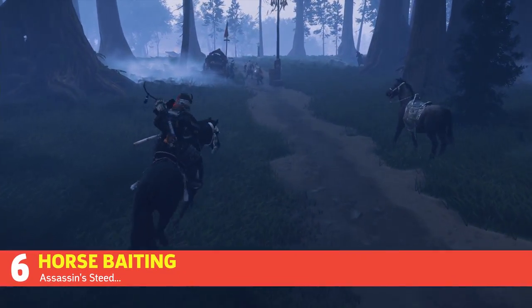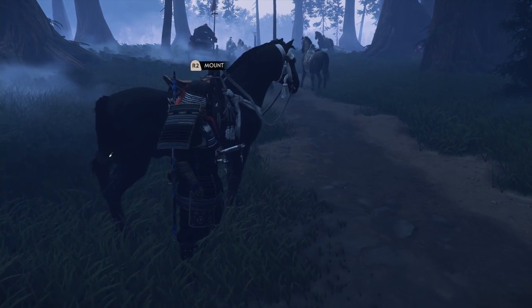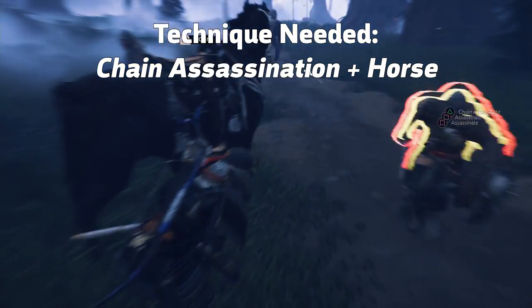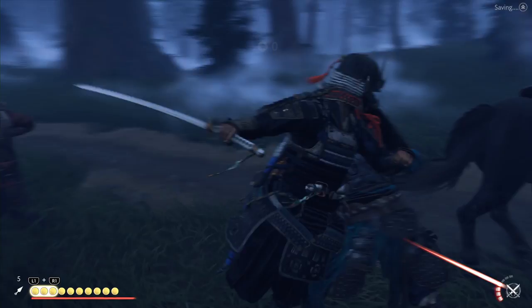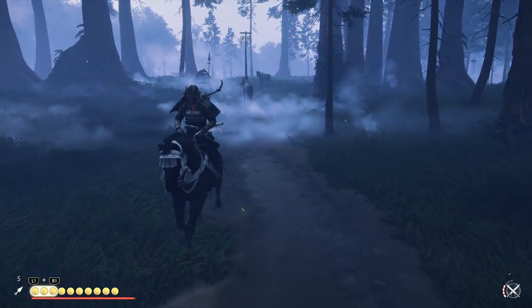It's possible to do a neat trick with your horse. Since enemies don't suspect horses on their own, you can use it as a disguise. At standoff range, dismount on the far side and whistle behind your companion. When the group of enemies comes to investigate, you can take advantage of the Chain Assassination skill to wipe out a squad, or at least gain the advantage against larger groups, thanks to your trusty steed.